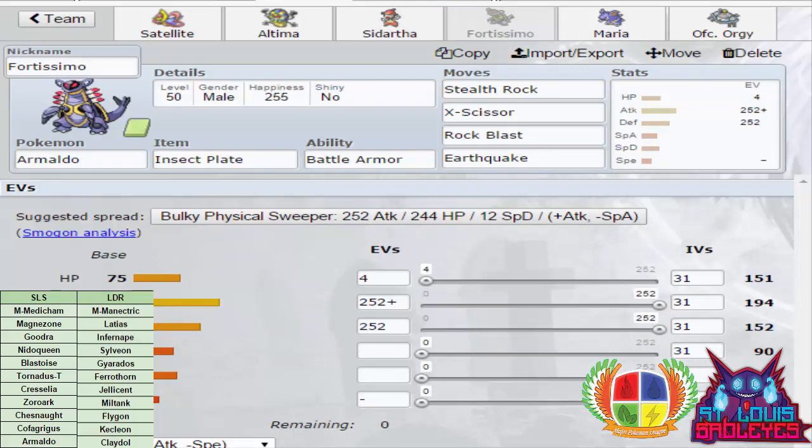Next up is Fortissimo — Armaldo — relying a bit on Trick Room this week. Its main purpose is to set up Stealth Rocks. Against Honchkrow, Rock Blast can do up to 222%, and at minimum hitting twice with low rolls it's 75.3%. Against Mega Manetric, Earthquake is a guaranteed OHKO. Infernape is a guaranteed OHKO with EQ as well. With the Insect Plate, X-Scissor is a guaranteed OHKO against Latios if he runs it — whether it's SpDef or max HP no Defense.